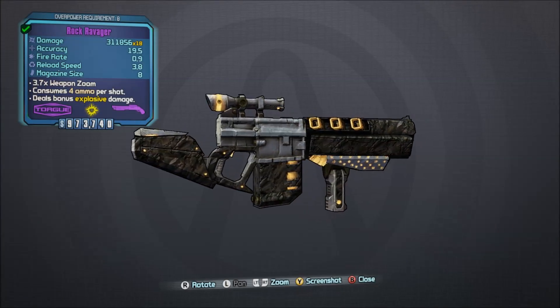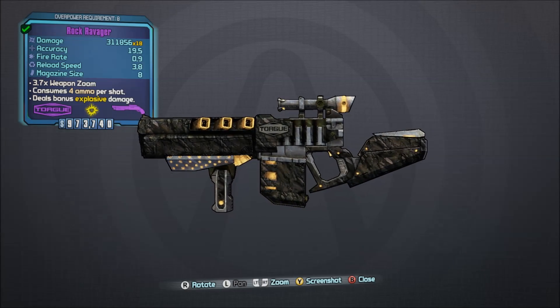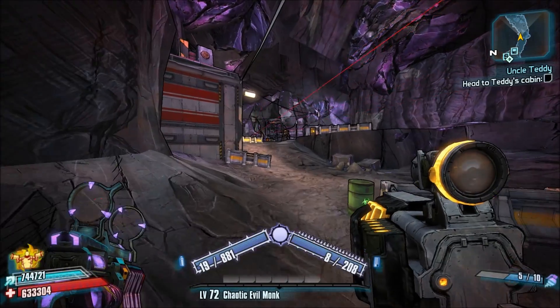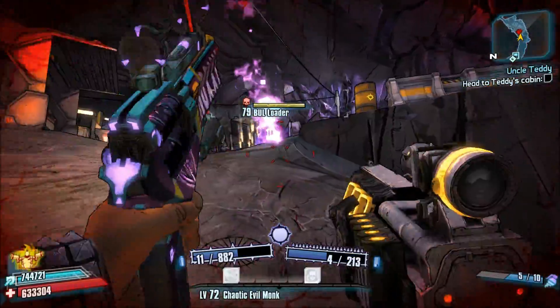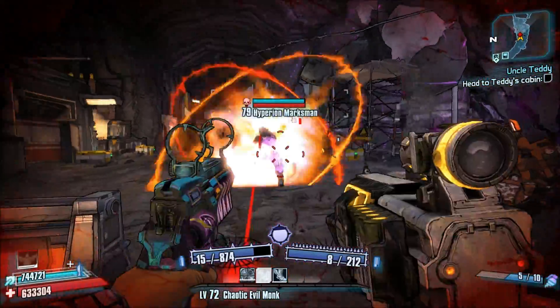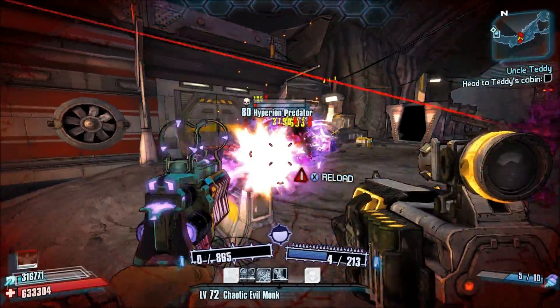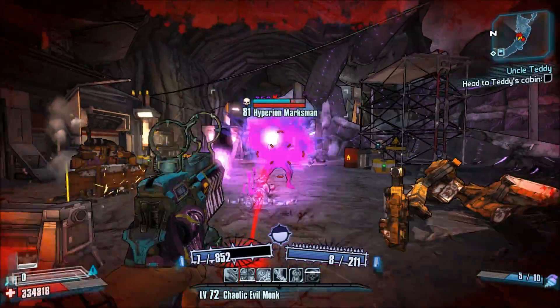Number 16, the Ravager. This is another non-unique weapon and is a Torgue shotgun. Like the Droog, it can also be obtained in the game relatively early on and is vastly superior to other shotguns. Before the recent patch to splash damage, this particular weapon was stronger, but it has still retained most of its damage output.